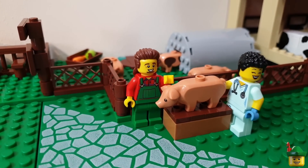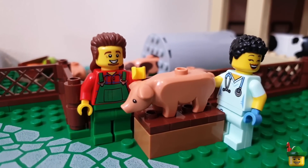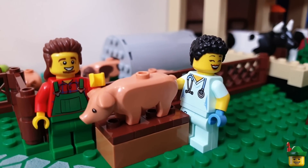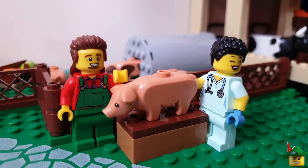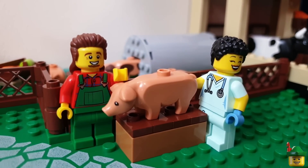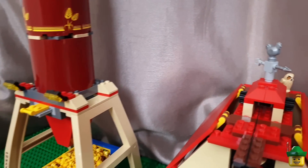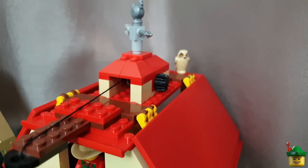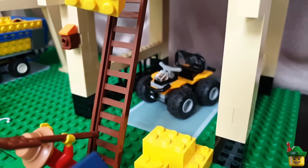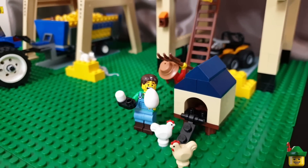There is our new scene with a pig on a table, just to make the examination a lot easier. The vet is very jolly, and the farmer there has got a wonderful goatee and mullet — I really like him, he looks good fun. We've added the owl to the top of the barn, and the quad bike underneath the barn, just parked up.